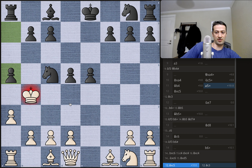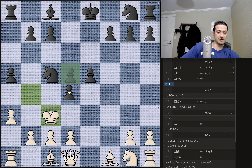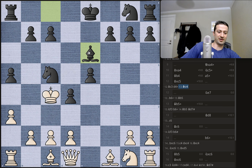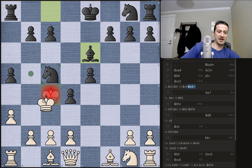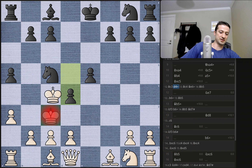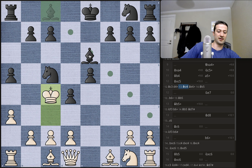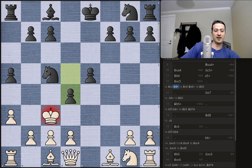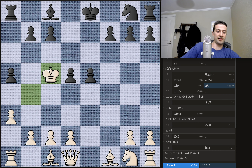King to c3 doesn't work. You're going to run into some serious problems there. So if the king moves to c3, then you just get d4 check. The only move here is the king has to come to c4, and then the bishop comes to e6 with check, and now the king is moving even further up the board — so that doesn't work. So you can't retreat the king. The best move here is just to take the knight on c5.